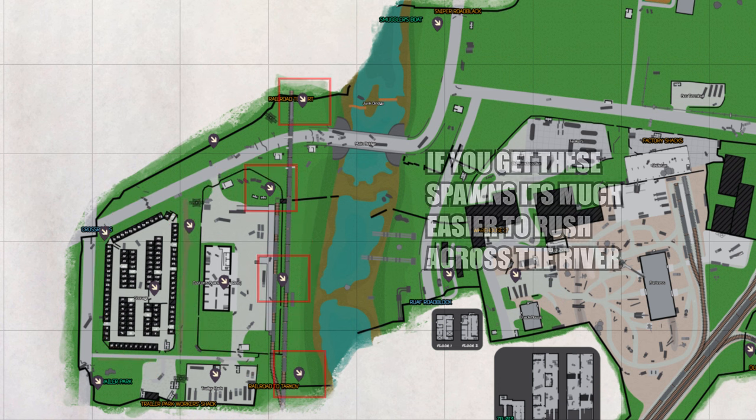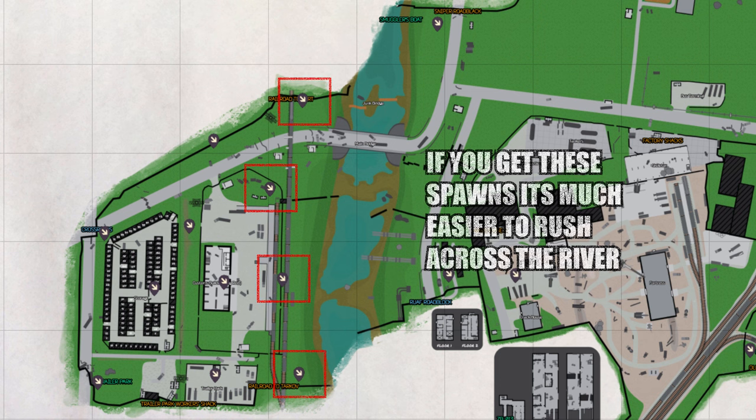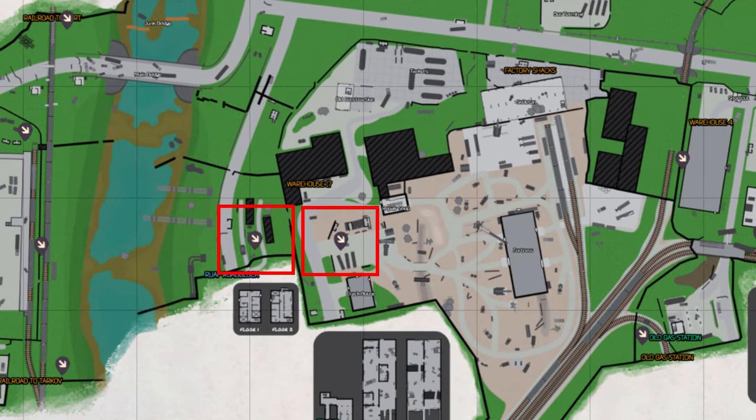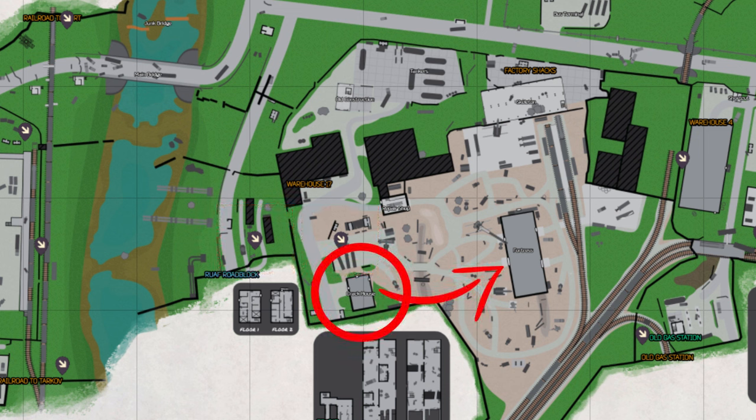By that time, most of the people hanging around on the other side of the river looking for quick kills as people cross — they're going to get fed up and go do something else. If you spawn at RUAF Roadblock or just outside Crack House, personally I would head straight into Crack House, try and pick up that loot, and once you've done Crack House, push onto Fortress. If you're pretty quick, you might be able to get in there early before anyone else. There's some decent loot in that Fortress area.